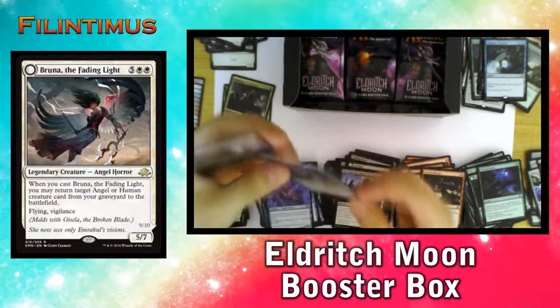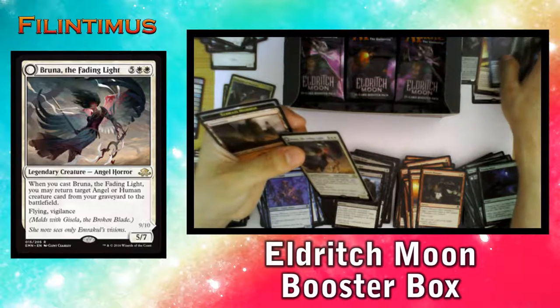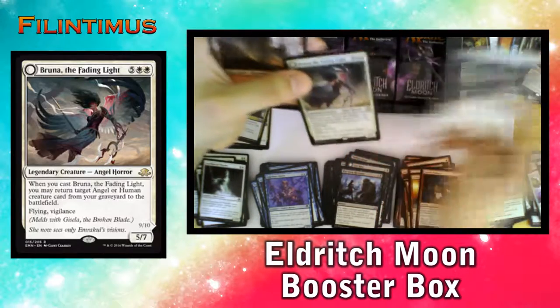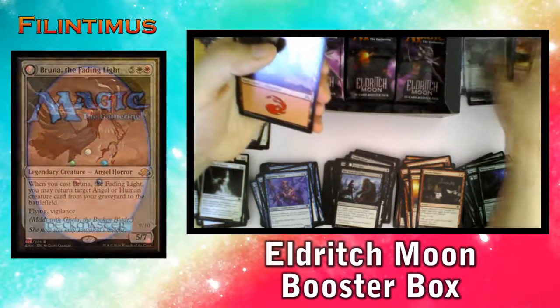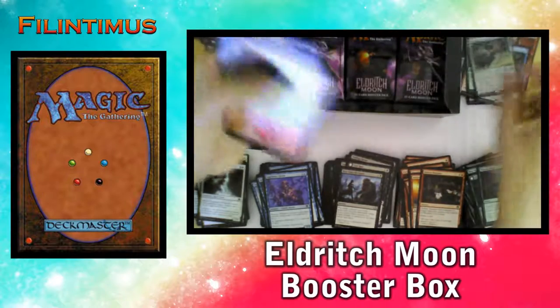Let me see — where is the other one? There it is — now we can meld it. Oh wait, it's not Gisela — I thought it was Gisela. My bad. Still, a Foil Angel — it's pretty nice.